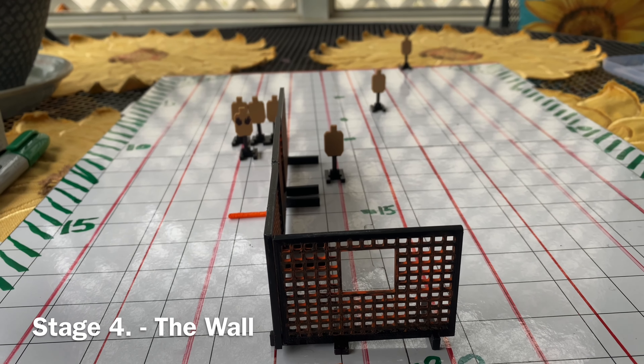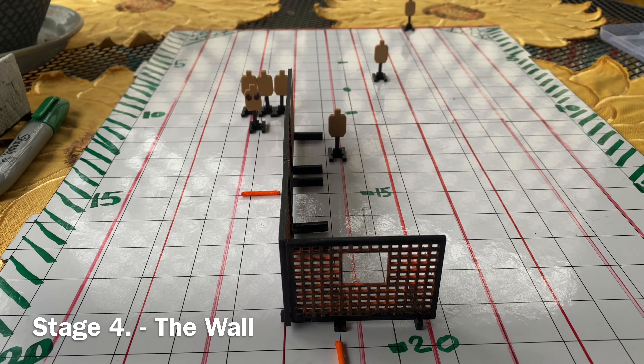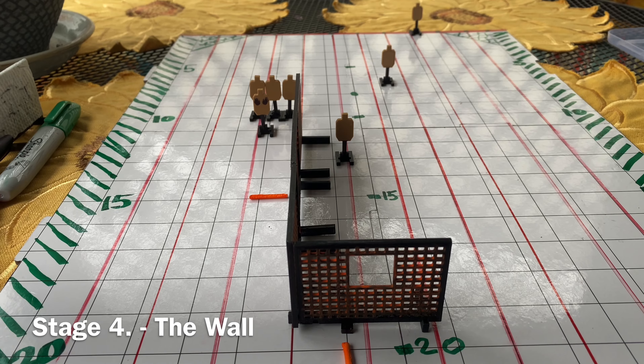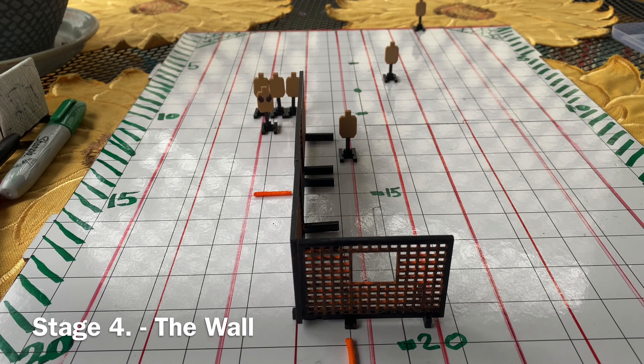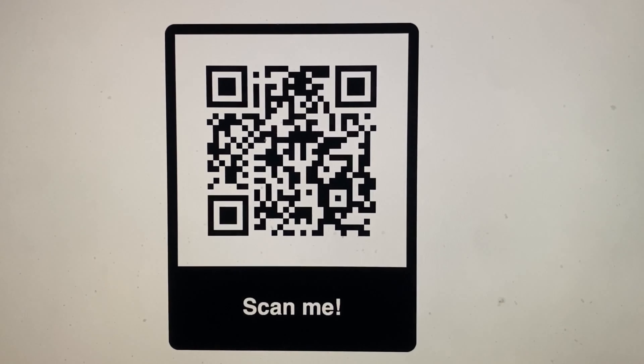Those three targets are engaged from far to near, slicing the pie right to left. Again, three shots per target are scored — the best three — across six paper targets. Scan this QR code for our practice score page.